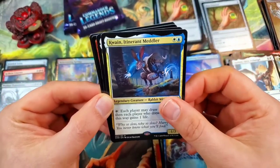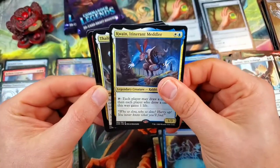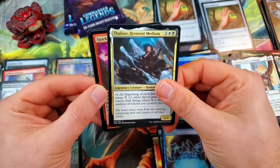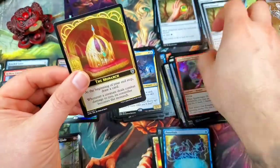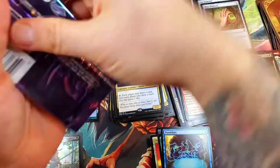Kwain, the Meddler — the rabbit wizard — he's cool. That's a double rare. And Felice, Reverent Medium, with a Spark Tongue Dragon for our foil, and the Monarch. Two packs left.